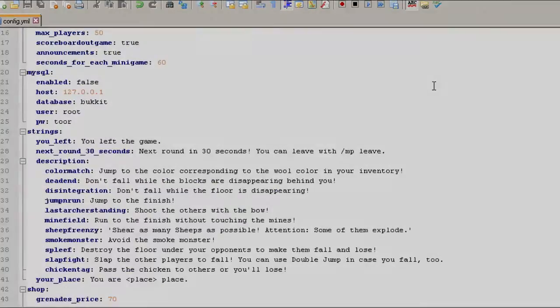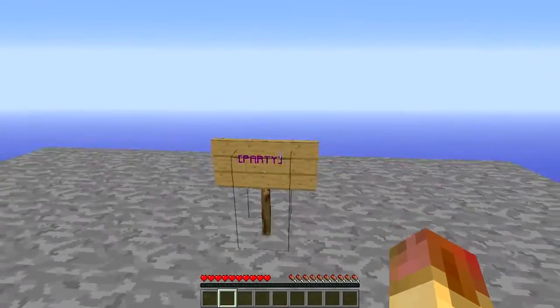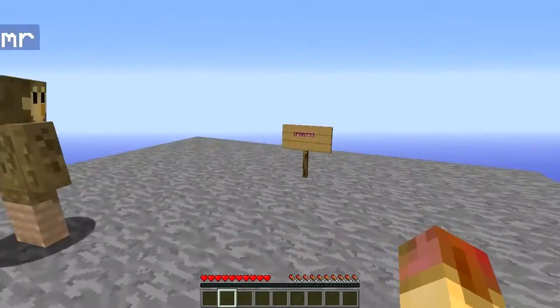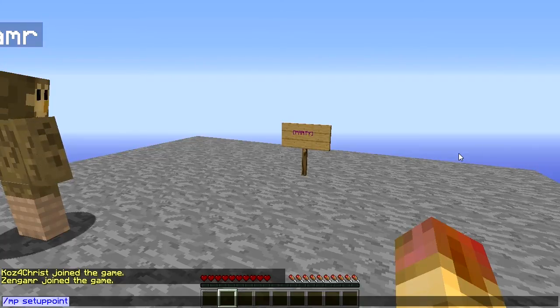Back in-game — we've got the sign up and a testing dummy. Let's go over a couple of commands. 'mp setup point' will teleport you back to the point where you set up all the minigames. That's helpful because some games need extra configuration — like the jump and run, where you have to build a parkour course from one point to another. Just test a couple of runs and see which ones need modification.